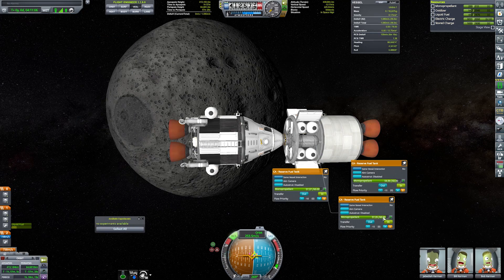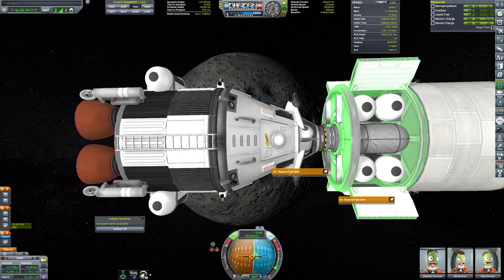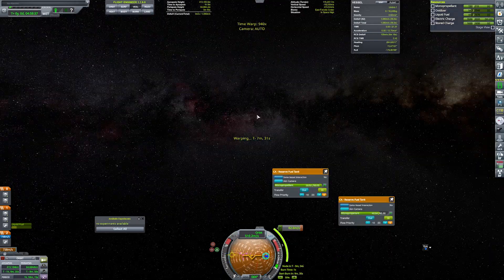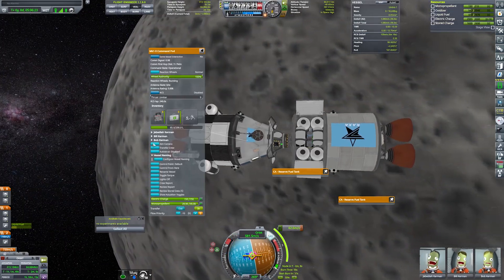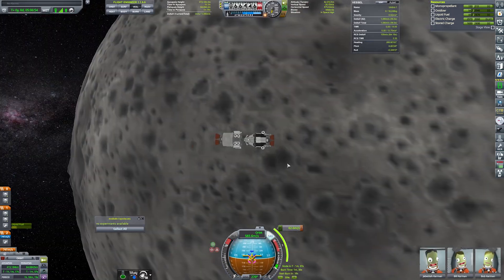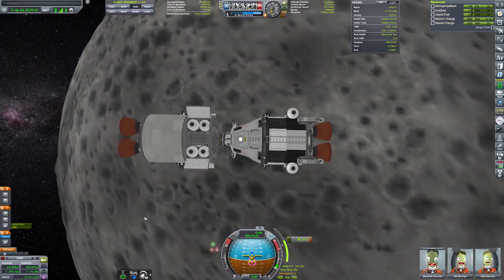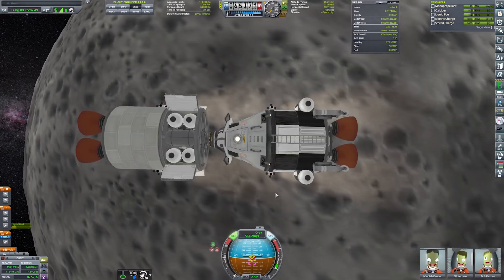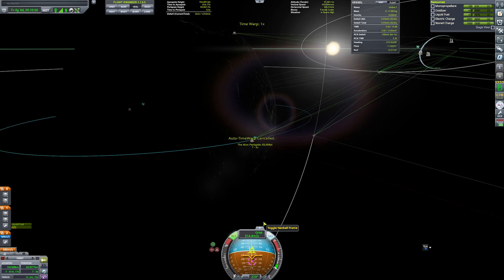I have a strong focus on keeping the game very stock-alike, with mostly quality of life improvements where they fit the bill. Universal Storage has made creating utility bays so much more fun, and it's very well balanced for career playthroughs. The whole craft has just over 6,000 meters a second of Delta-V, which is enough to get to the Mun, land, and back into Mun orbit.